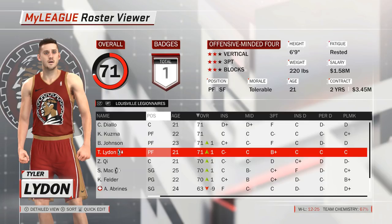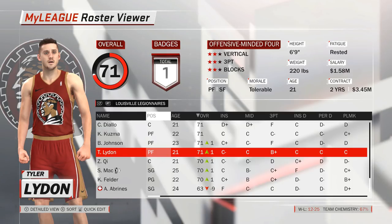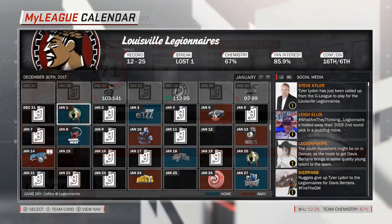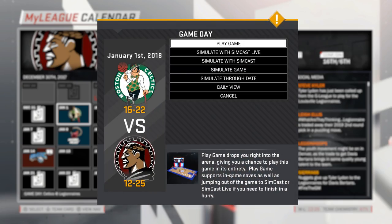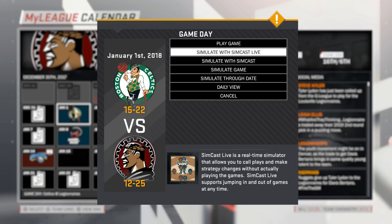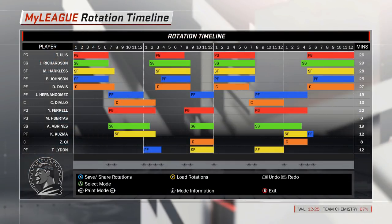Lydon is currently still assigned to the D-League, so in order to use him in our rotation we have to quickly call him up. With that trade done, we will not adjust our rotations just yet, because I have a feeling that someone else might rejoin the team before our game against Boston. And yes, here he is — after Kyle Kuzma rejoined us in the last episode, now Alex Ibrinas is back from injury, and that means we have to make quite a few adjustments to our rotation.